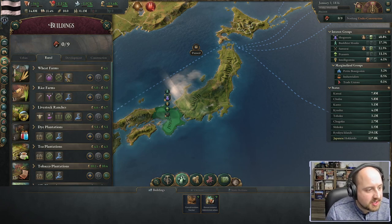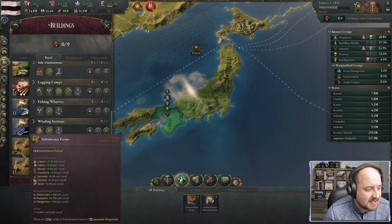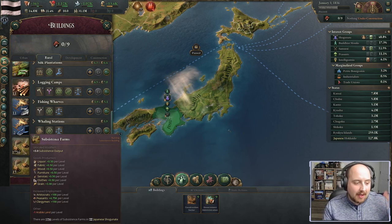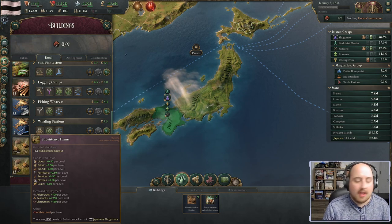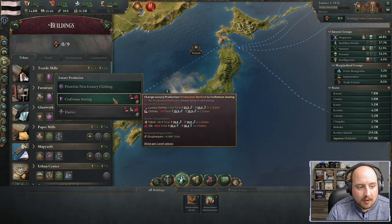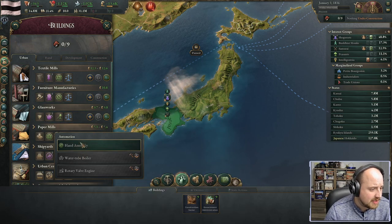Looking at our rural buildings, most of our economy is plantations and farms — and at the bottom, 17 to 56 subsistence farms. Japan is manpower-rich but most of it is super unproductive: people just making enough food to feed themselves. We do have a small manufacturing sector — paper mills, glassworks — mostly catering to the nobility in luxury furniture and ceramics.